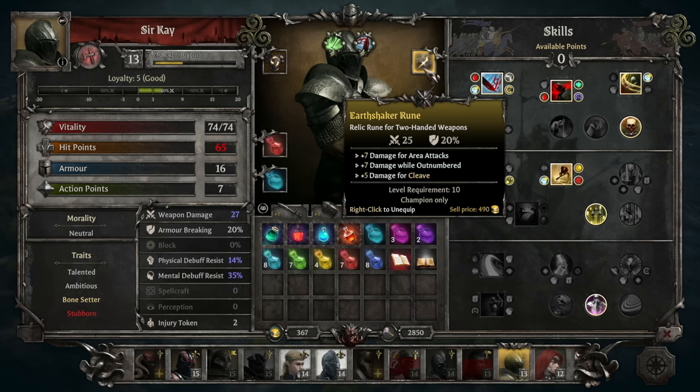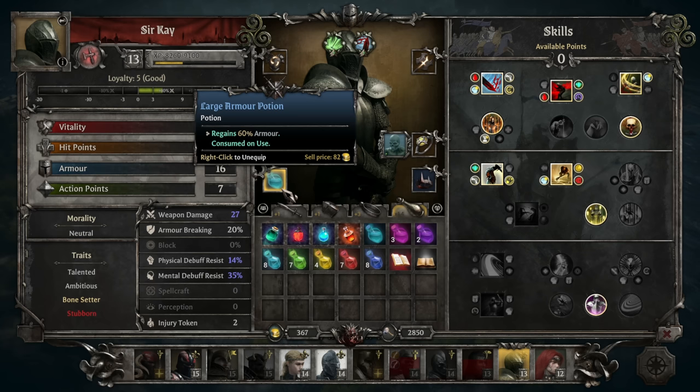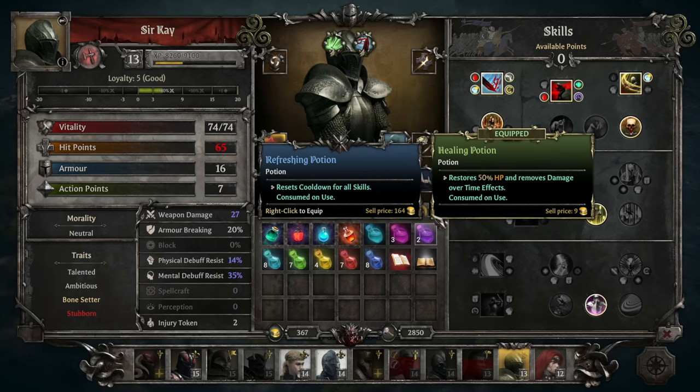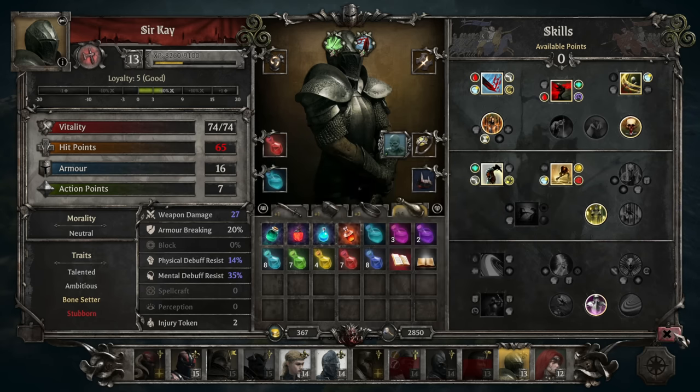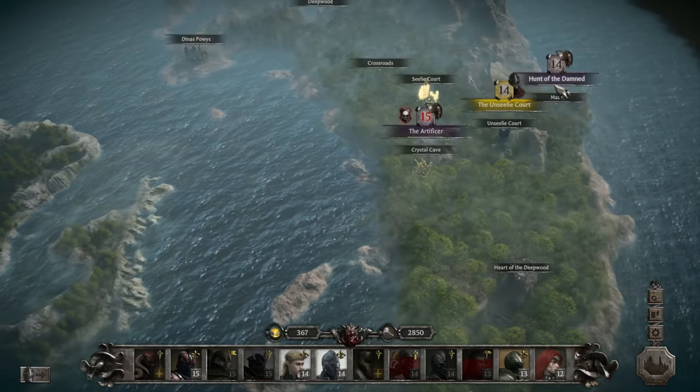The Earthshaker rune has extra damage on area attacks, cleave, and while outnumbered. We have a healing potion that restores 50% HP and removes damage over time. We'll also bring the large armor potion since we have one — why not? Let's rock and roll. I think that's good. Wish me luck.